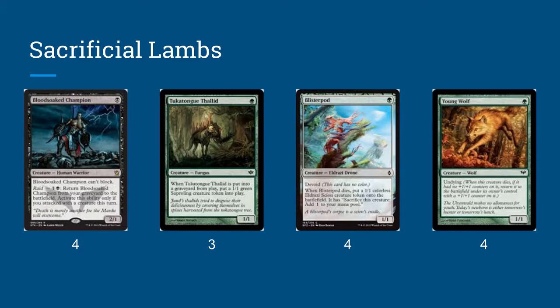In addition to those cards, we're going to run a lot of cards that die a lot, and it's not the worst thing in the world when they die. Maybe the best card in the deck is Bloodsoaked Champion. For just one black mana, you're going to get a 2/1 attacker. It can't block, but it has the ability to return itself to the battlefield if you attack with a creature this turn, which you're almost always going to be able to do. You can even attack with a Bloodsoaked Champion, have it be blocked by one of their creatures, and then pay two to return it to the battlefield. With our Zulaport Cutthroats and Blood Artist, that'll be draining our opponent for life, in addition to attacking with a 2/1 creature.